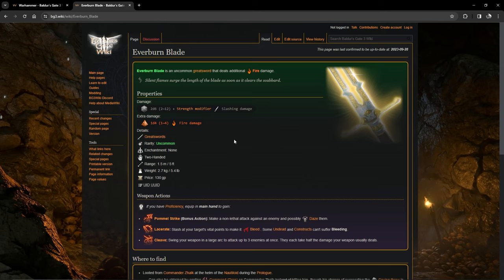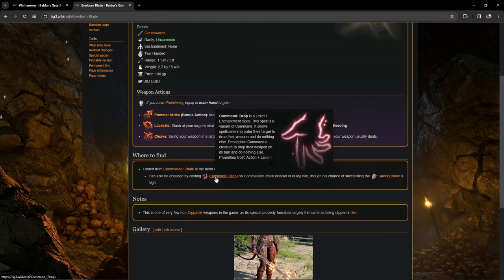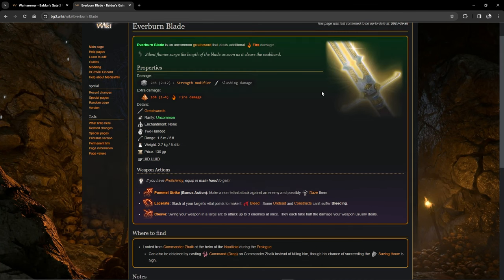The Everburn Blade is a greatsword — a two-hander — that does an extra 1d4 fire damage with every hit. You only get one chance to obtain it in the entire game, from Commander Zhalk on the nautiloid during the prologue. The easiest way is to grab Shadowheart out of the pod, go into her spells, prepare Command, and then at the helm have her use Command to force Commander Zhalk to drop the Everburn Blade. Then just pick it up, throw it in your inventory, and get off the nautiloid.